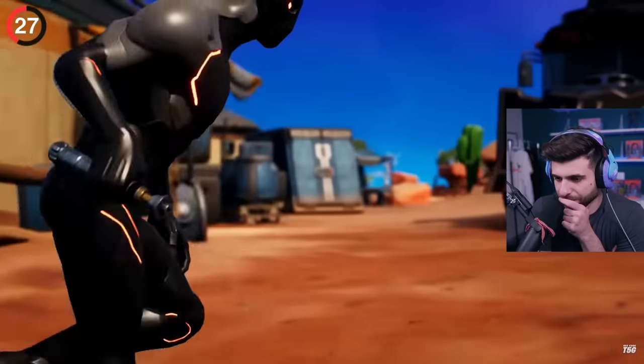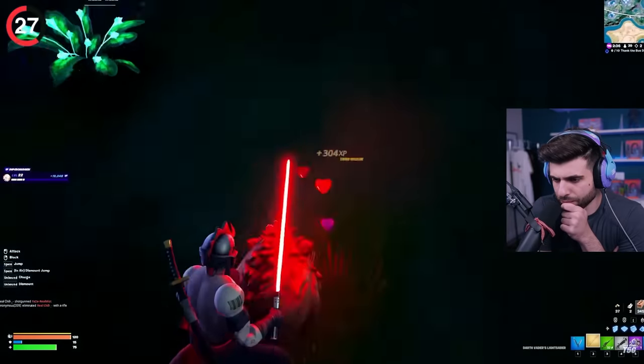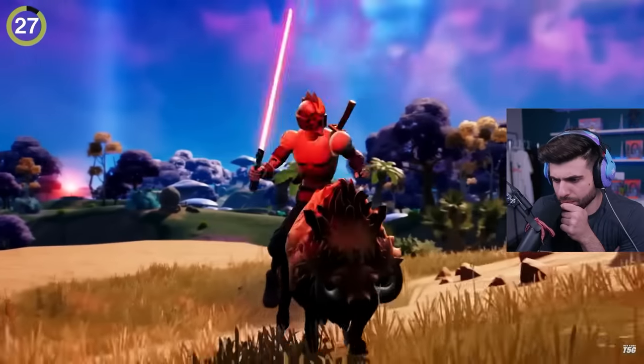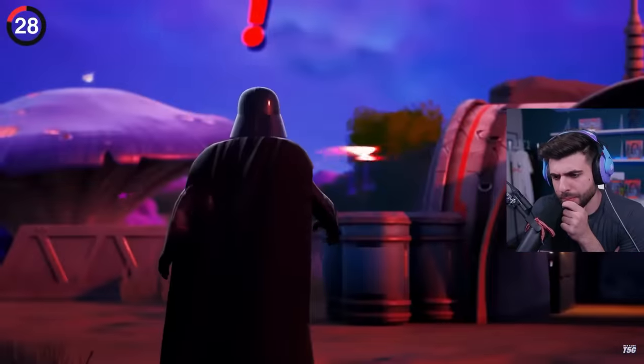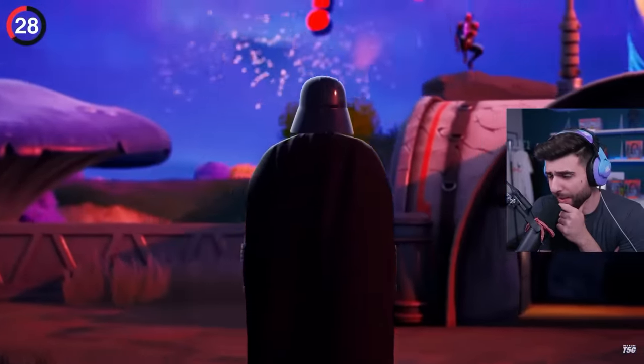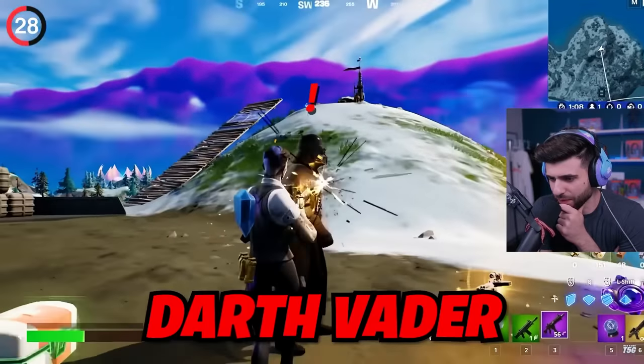There's an exclusive secret that only appears with lightsabers. Not only can you use them while riding a boar or wolf, but they even have a special animation just for this occasion. And that's not even the coolest Star Wars secret — Star Wars collab's coming back soon. Hopefully the Force is fun.